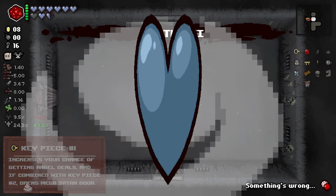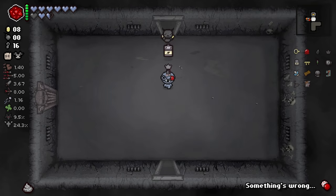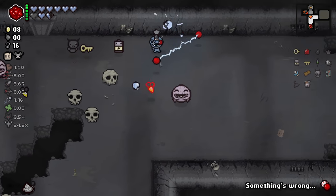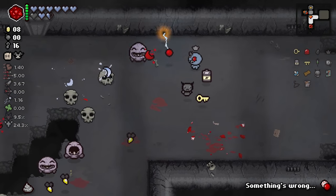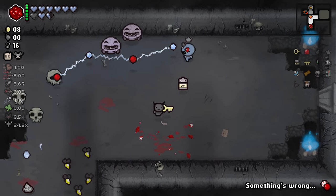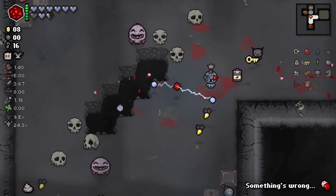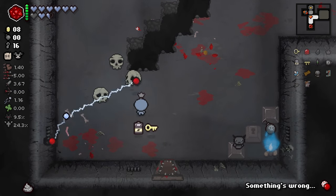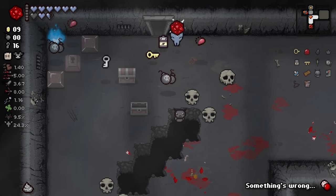Down we go. On a scale of 1 to 10, this run right now is like a 6. We've got some good stuff, but also we have our base damage. We have not actually gotten a damage stat increase for the entirety of this run.